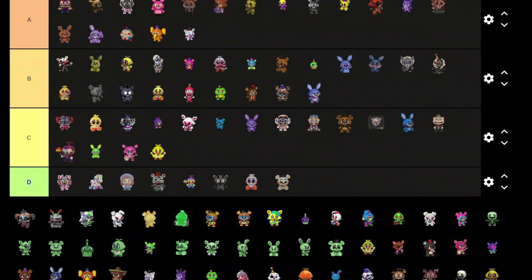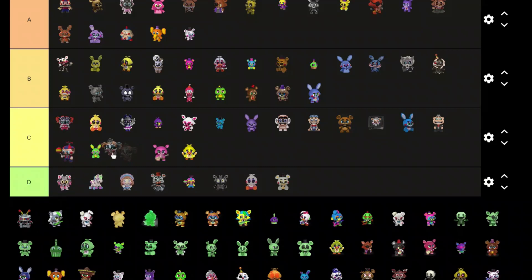Molten Freddy — D tier, that just looks horrible. Why would you make a character mold out of Molten Freddy? He doesn't even have legs, it's just a bunch of wires with a Funtime Freddy head on top. We have Scrap Baby — C tier.